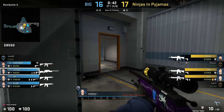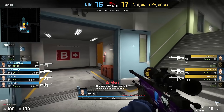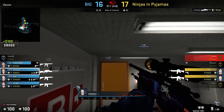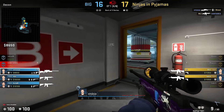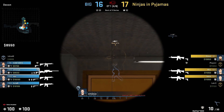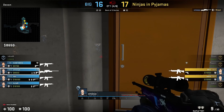By the way, UKCS is still alive, and we have a nice example here — just look at this afterplant wall bang by Smuya. Big brain play by Smuya. In this particular case he was lucky enough to find the headshot, but after all it's just a great line to try with AWP, because if anyone is on this catwalk, it may grant you some free damage — and the best-case scenario is a free kill.